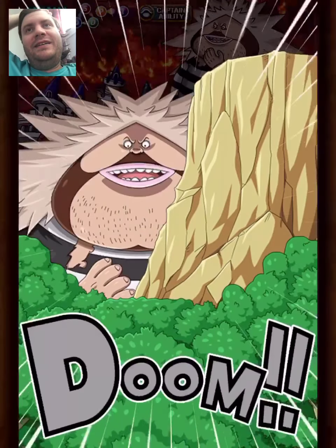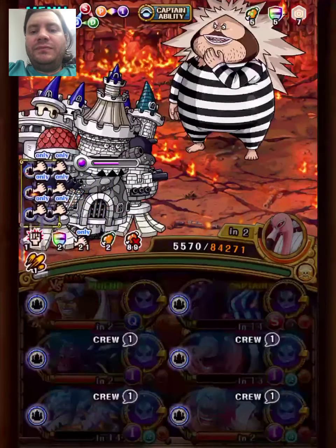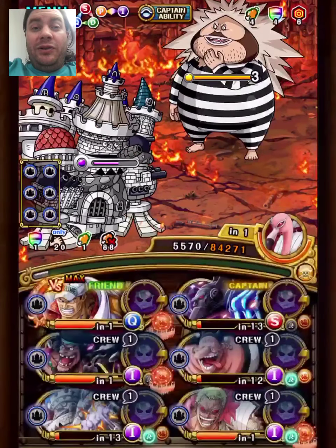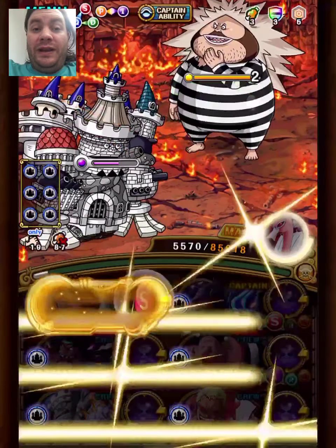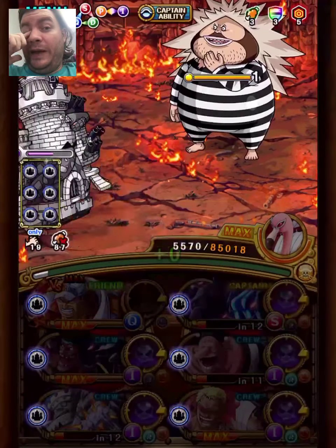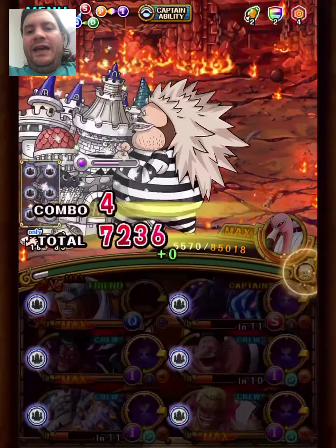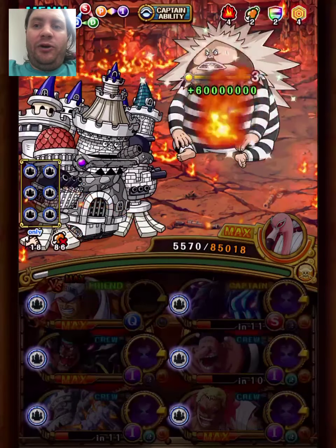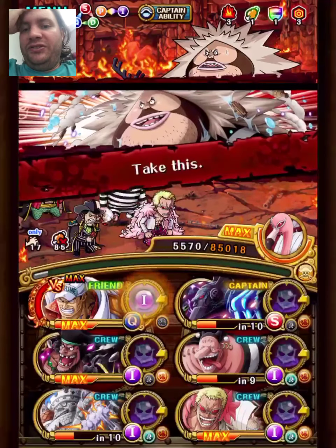Final stage. The plan here is to stall out the damage reduction. Stalling out the damage reduction has two purposes: first, we don't really need a special to remove the damage reduction — we actually do anyway — but we're basically bringing this raid Blackbeard mainly for the attack boost. Also, stalling means we take a hit, and taking a hit means that Sanjuan Wolf gets burned, so we can take advantage of that since Akainu goes through full immunity.